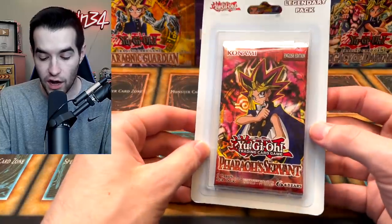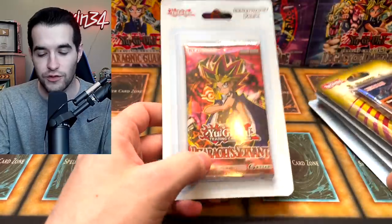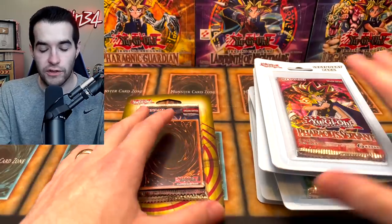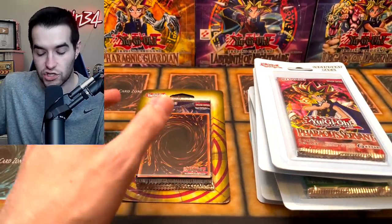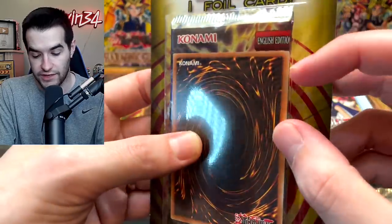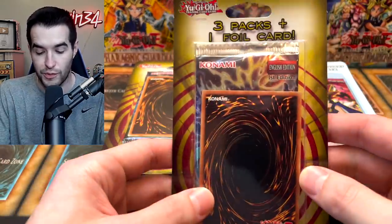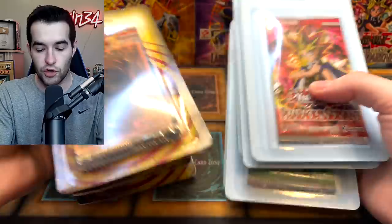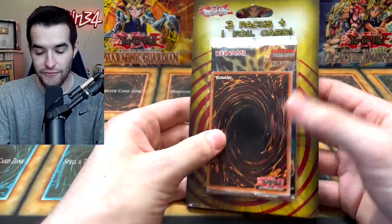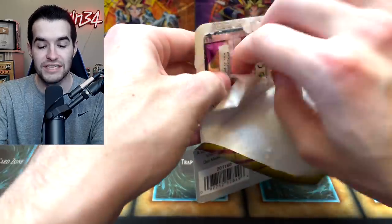One of you guys hit me up and said that you had a ton of these blister packs, so I said okay, send them over, I will buy these. This is only a fraction of the ones he sold me, so we will have a lot of these epic videos coming up. Today we have six single legacy packs, then six triple packs which can contain Toon Chaos first edition — three packs per thing — and there's also a foil card. Overall it's 24 packs, and I really enjoy doing these openings, so let's see what random packs we get out of these mystery blisters.